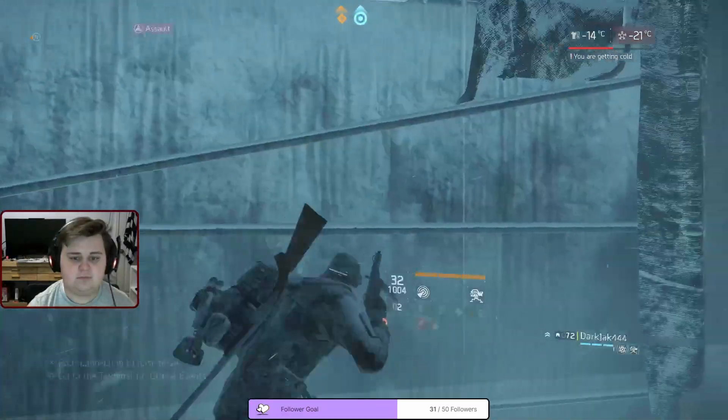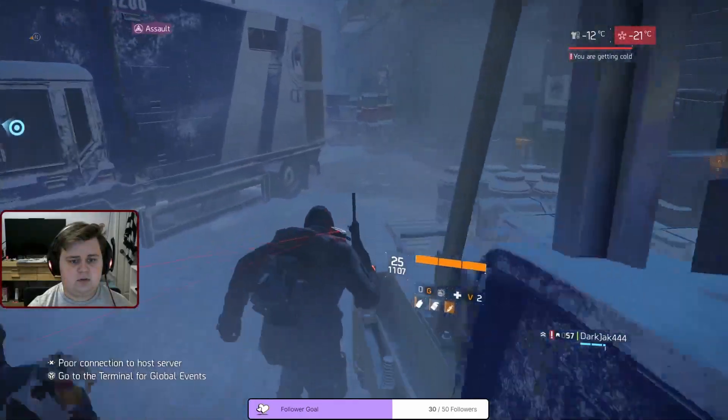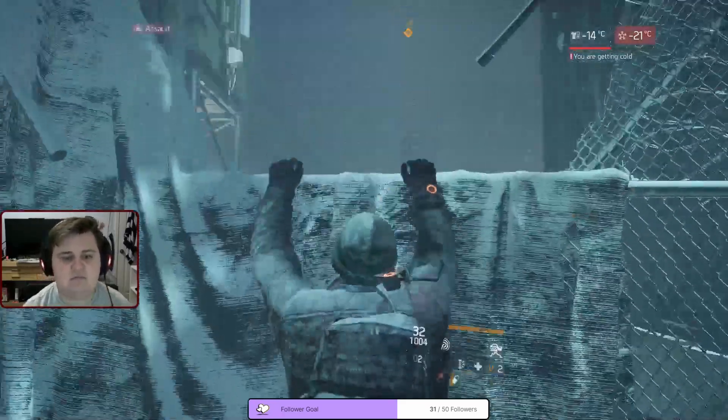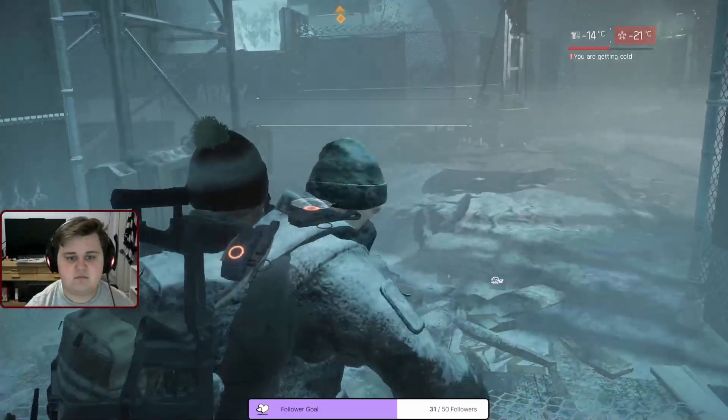After heading to a dark zone entry point, realizing you need a virus filter, heading back to the safe house, creating a virus filter, and then heading back to that entry point and finally getting into the dark zone, you'll want to go and find another safe house and create a flare gun.